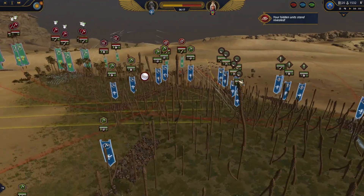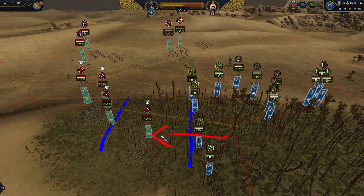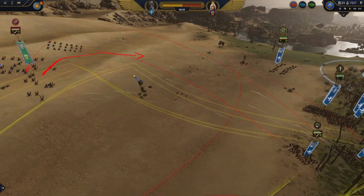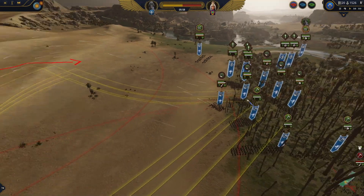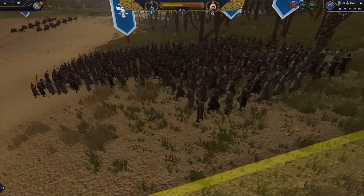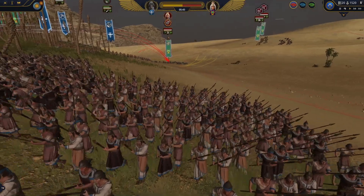The battle starts pretty normally. We have two lines that are going to crash into each other. The opponent is doing a good job flanking around and preparing his chariots. That's why I brought slingers — to shoot from the forest, harass them, and lure them into the forest. Because I have a lot of these two-handed spear guys who will be very good at hitting enemy chariots.